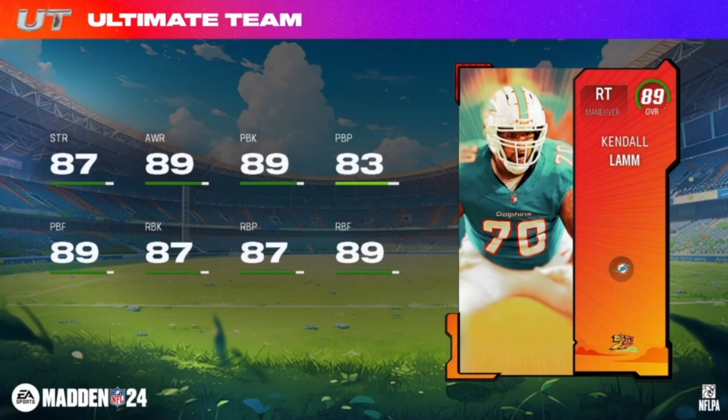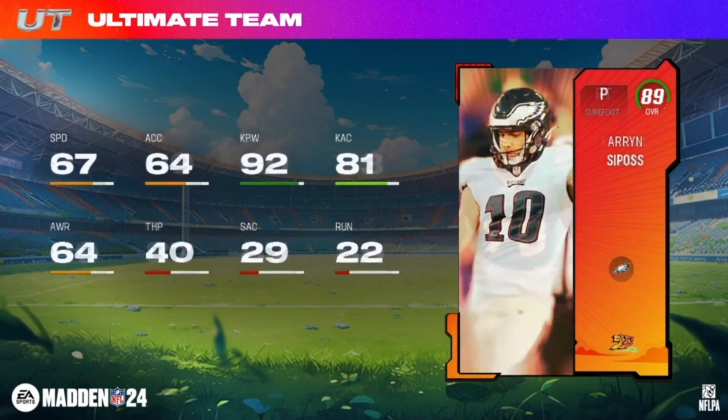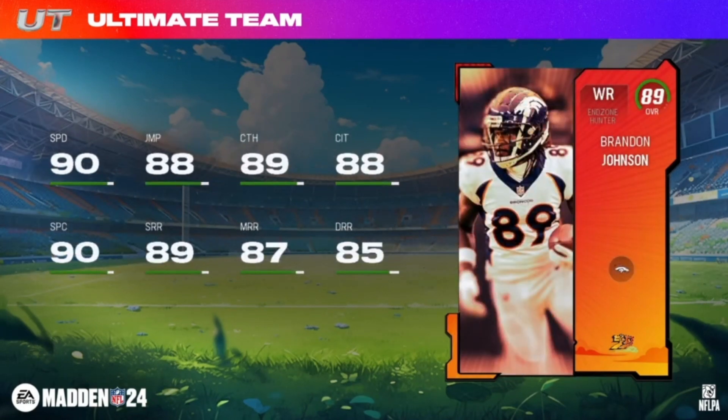Finishing up the 89 overall elites here. We've got Aaron Sipos, 92 kick power, Hunter, Eagles. And End Zone Hunter Brandon Johnson, wide receiver, 6'2, Broncos. Moving up to the 93 overall heroes.